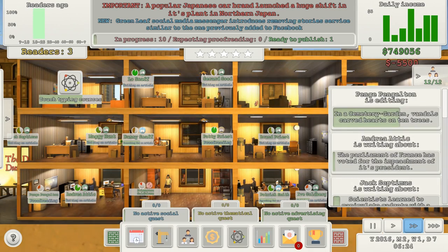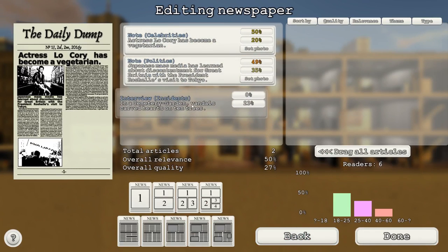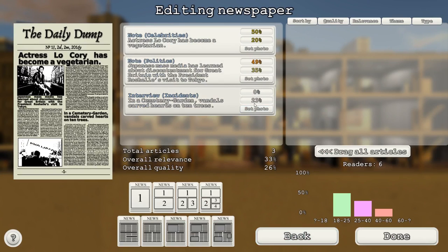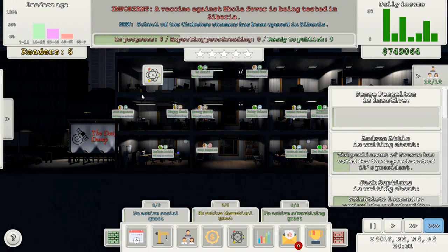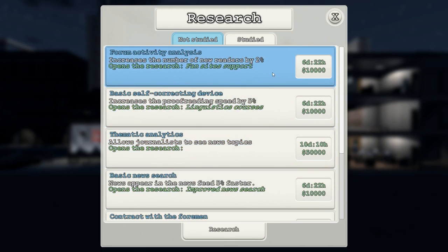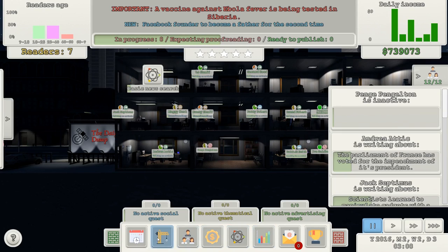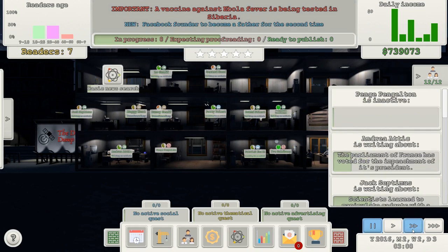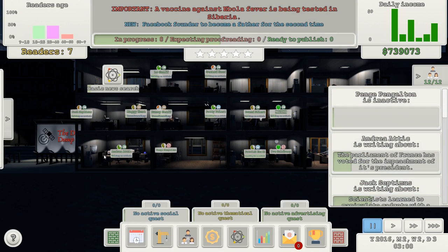22 readers — woo, rock and roll. Let's get 'increased number of new readers by 2%' researched, please. Patty Priest is proofreading. The interface is very irritating — things jump back to the top. Just writing very slowly, painfully slowly. Let's do that and put that on — rubbish and rubbish. 'The parliament of France was voted for the impeachment of its president' — 20% quality. That's dreadful. But we're actually getting readers.